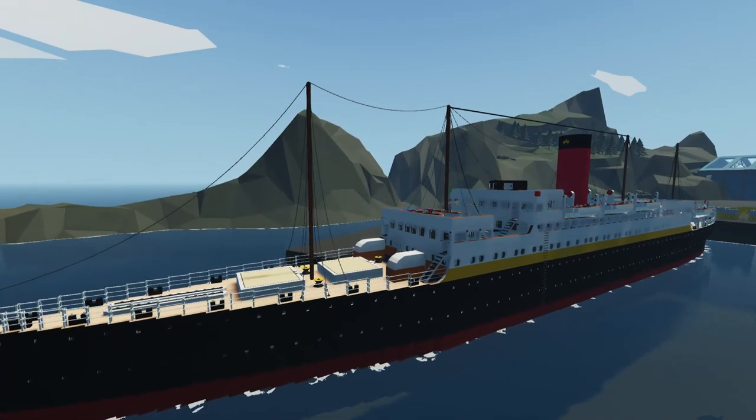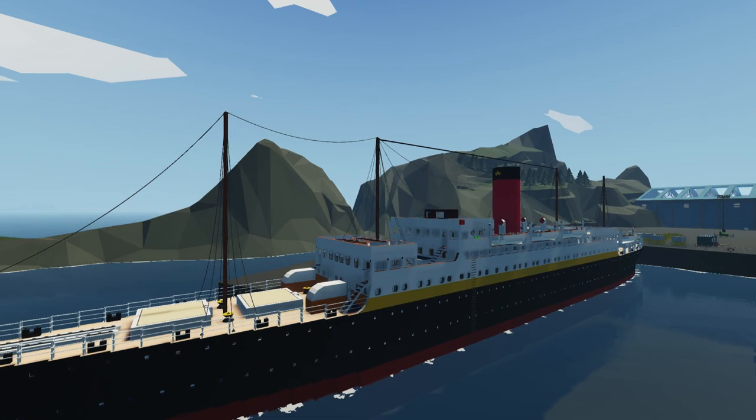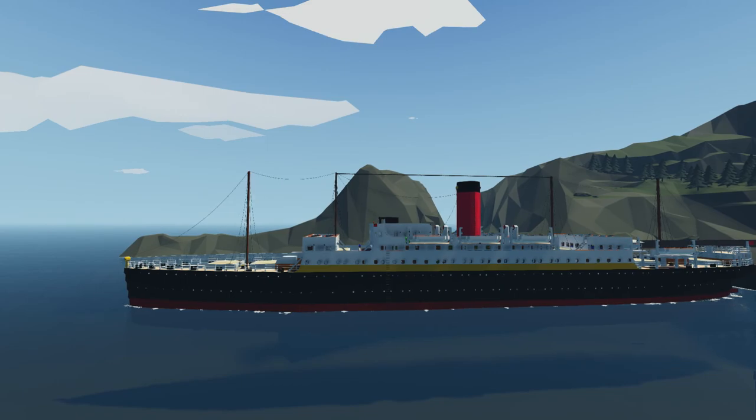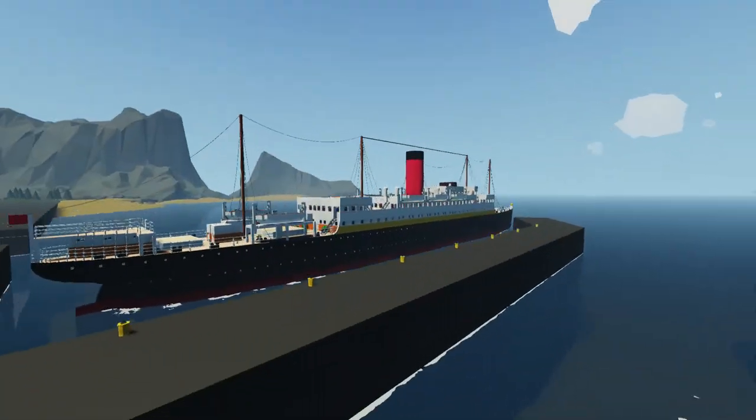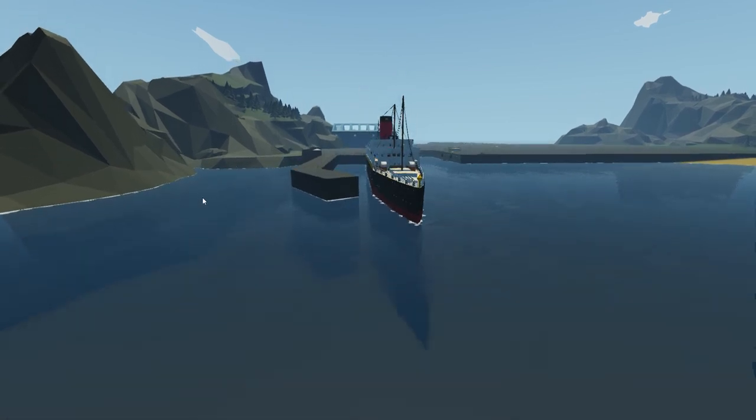I'm currently working on a special 1900 ship — no longer are we going to be in the 1800s; we're finally entering the 1900s. I always go by the year of launching. The ship I'm building was launched or made its maiden voyage in 1897, but I'm doing 1900 because it's something special. It's not a White Star liner or Cunard liner — I want to give you a hint: it's a German ship. That's all I'm giving you! If you want to make a guess, comment down below or say it in the Discord.